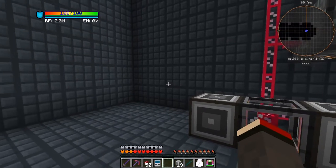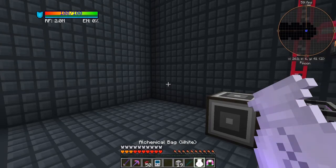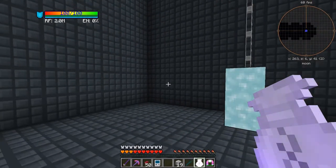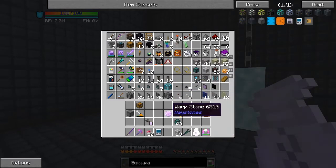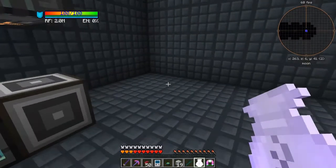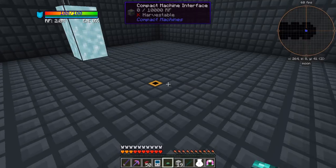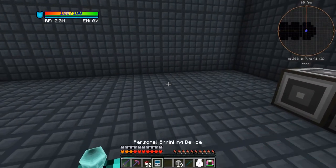Maybe I do need to chunk load. If I press F9 I hope we don't see any chunk boundaries in here — and we don't. So we should be able to simply put down a chunk loader. I think we need to chunk load the outside, but that's already done because we're in a different dimension. In here I should have a spot loader — that'll be just perfect because it'll load the chunk it's in. I'll put it in the middle here.